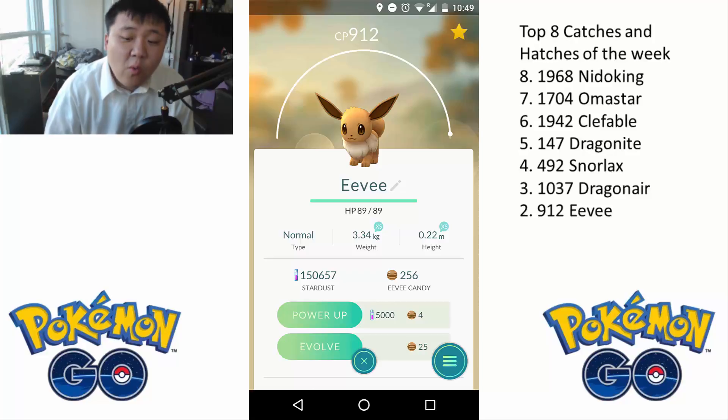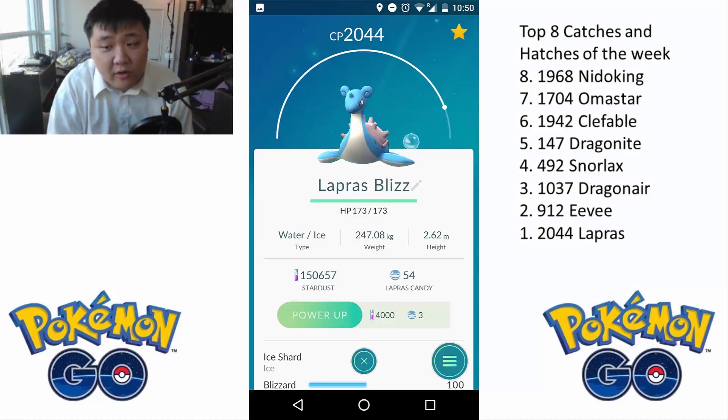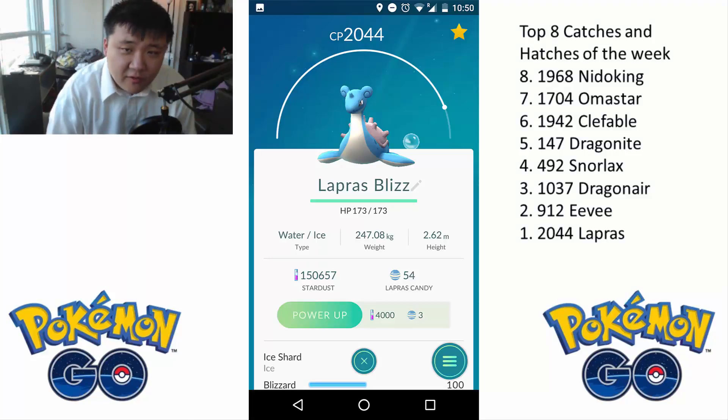At number 1, we have Lapras. I know you're sick and tired of all the Lapras I'm showing, but this Lapras is special. One, because it's above 2000, which automatically makes it really useful in pretty much any gym battle. But it also knows Blizzard — it doesn't know Ice Breath or Frost Breath, it knows Ice Shard, which is not bad. I do prefer Frost Breath because it is faster, higher DPS, and easier to dodge with. But Ice Shard and Blizzard should be able to destroy any Dragonite it encounters. And it's my first Lapras above 2000 that has Blizzard.